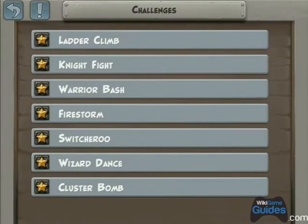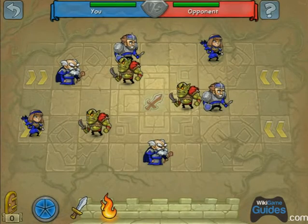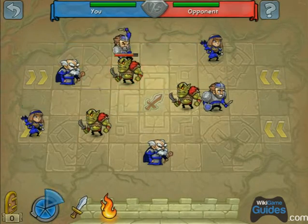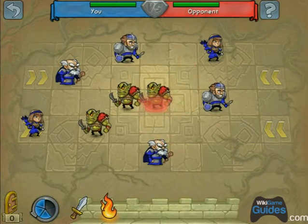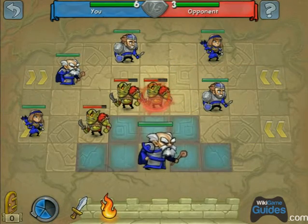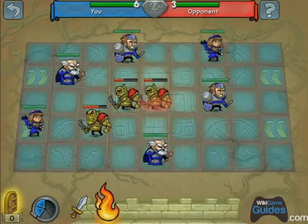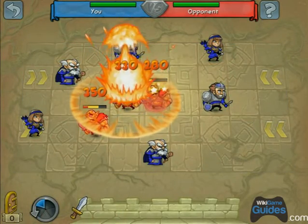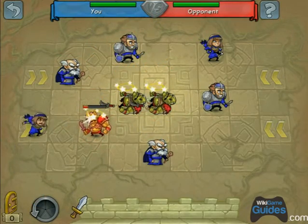Next one up: Warrior Bash. We've got some wizards, some knights, and some archers. I think there's only one way to beat these. Move those guys into a line, give them a nice shock with the wizard, then drop a firebomb to finish off two of them, and have your archer finish off that last guy.